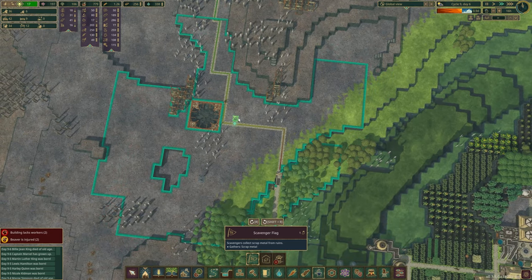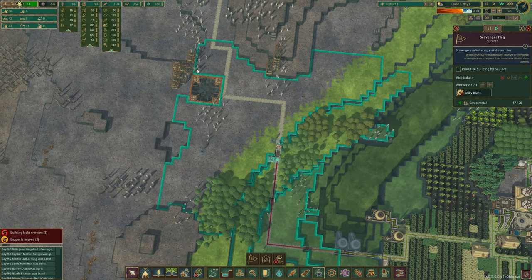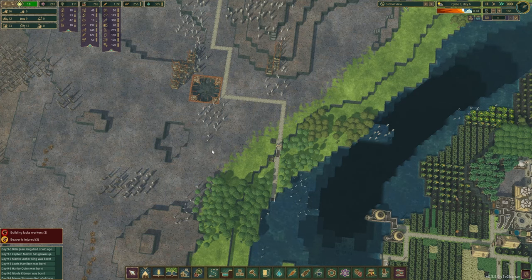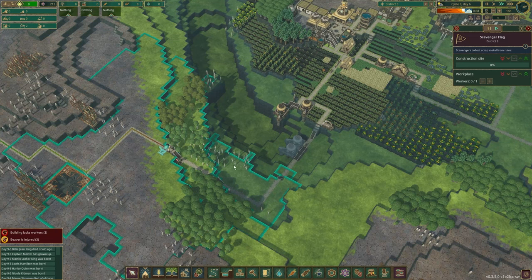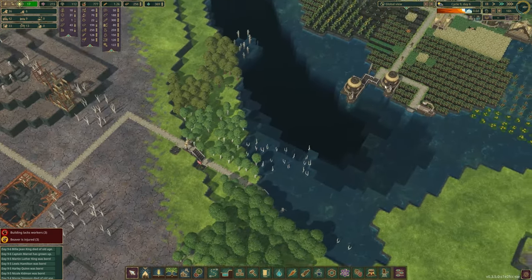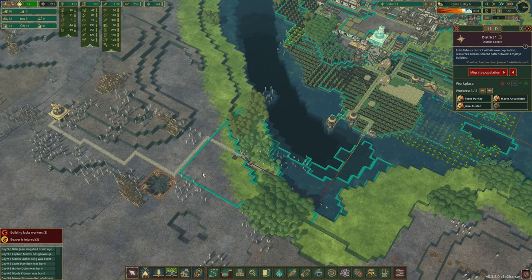I'll put another one close over here. Did it just gain range? Because I don't remember that being able to reach before. Random scavenger flag in the middle of nowhere. They should come around to build that because even though it is on the other side of the district gate, it's still within range of the building area, so they should come and build that.